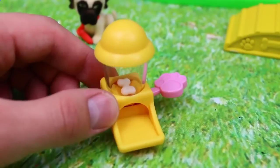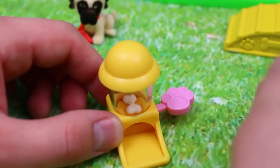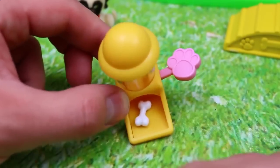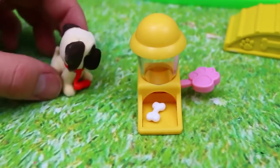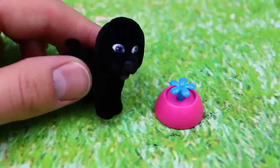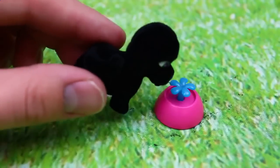Here's something I've never seen in another play set before. This is a doggy treat dispenser — you just press this little paw button on the side and you get a little doggy bone. And our puppy's a little thirsty too so we have this water dispenser.